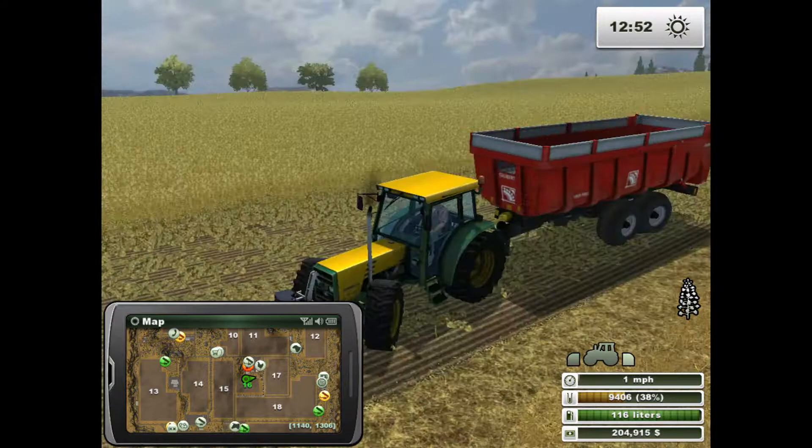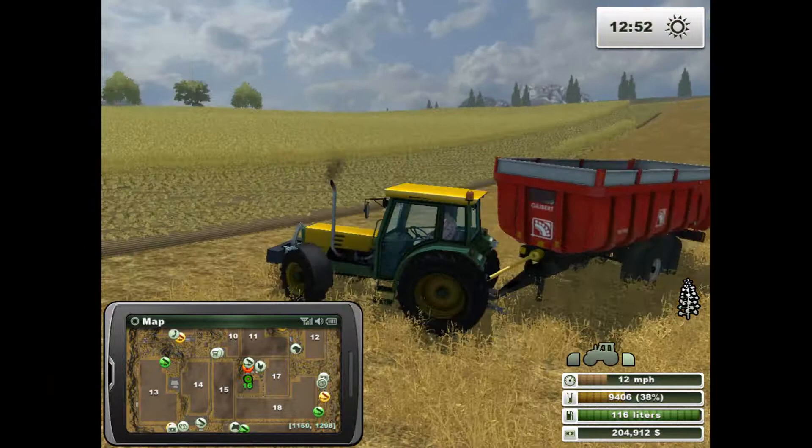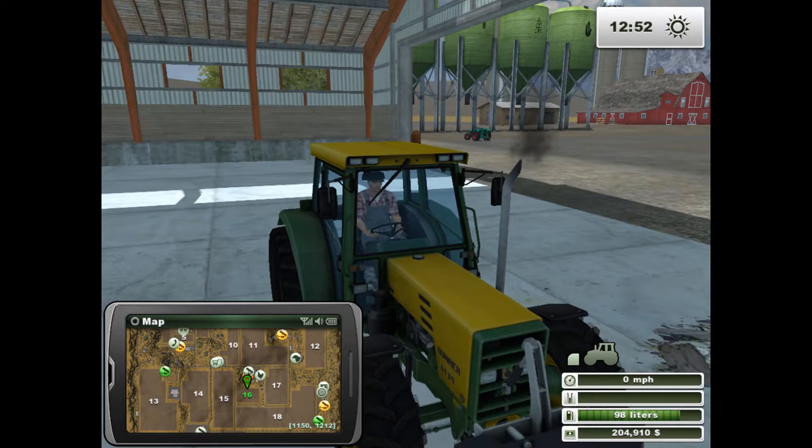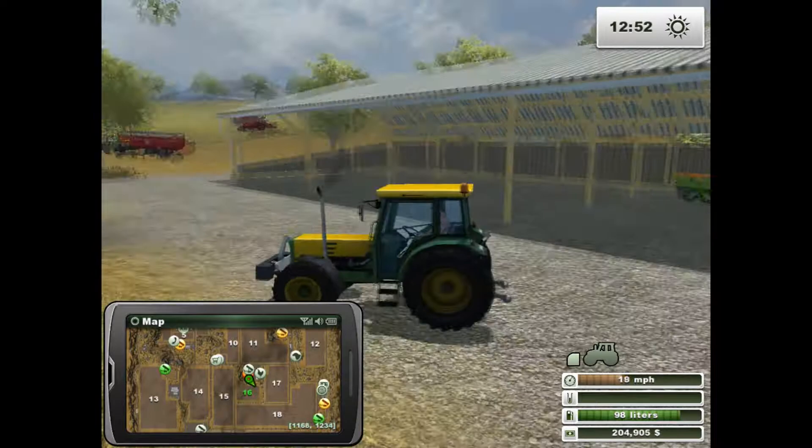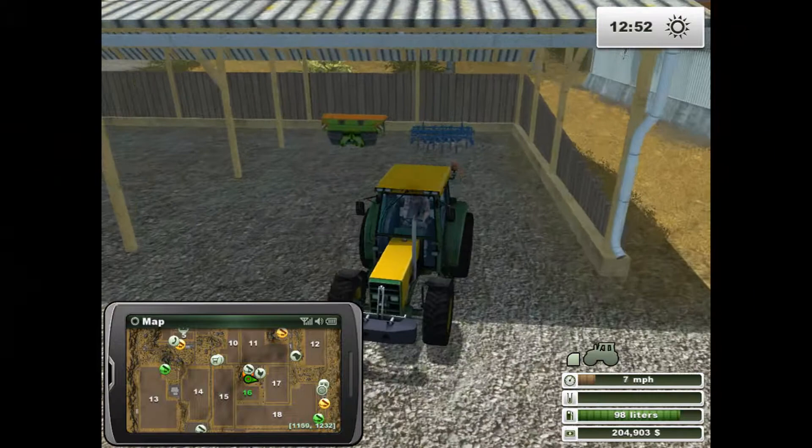Looks like we've got all the green done, so we'll move off the land. While we're waiting, let's get a worker cultivating. Actually, we might want to wait a little bit before cultivating, because we don't want him running over our crop that hasn't been harvested yet. So we'll just head back up here.